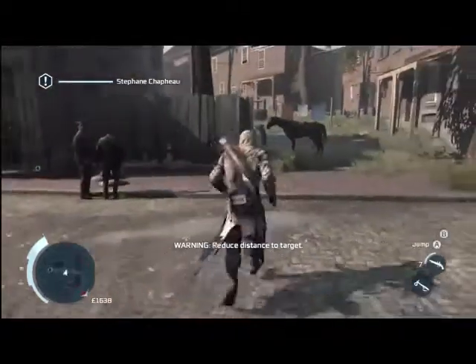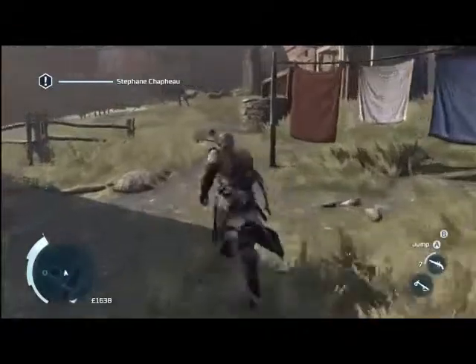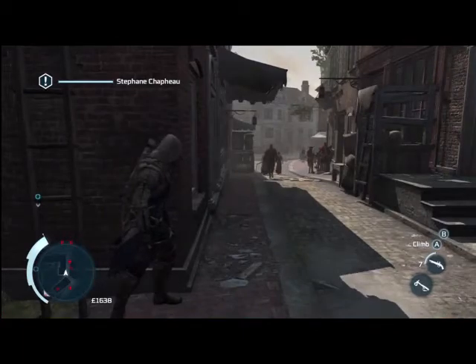It says reduced distance to target, but you could go anywhere in the city now. So make sure as soon as you kill that guy, sprint away really quick in front of the guy that you are escorting. If you run through this little area here, you're going to be able to get your other four low profile kills.